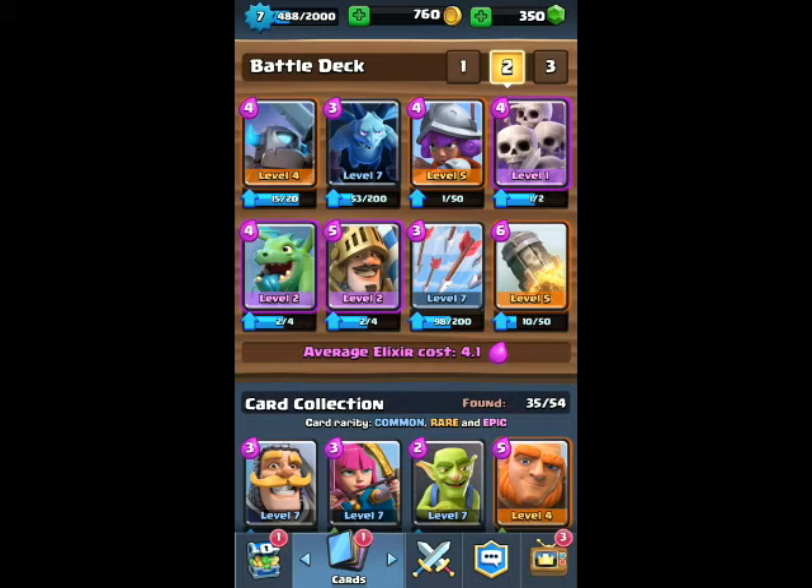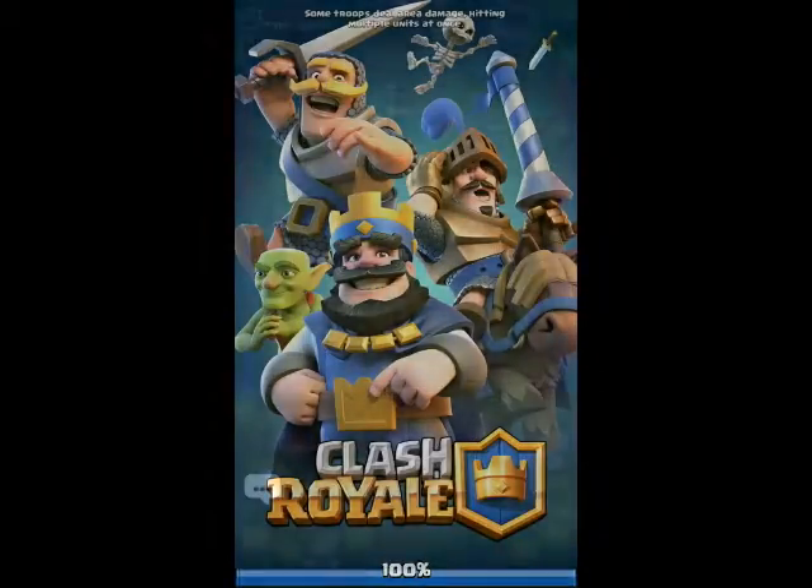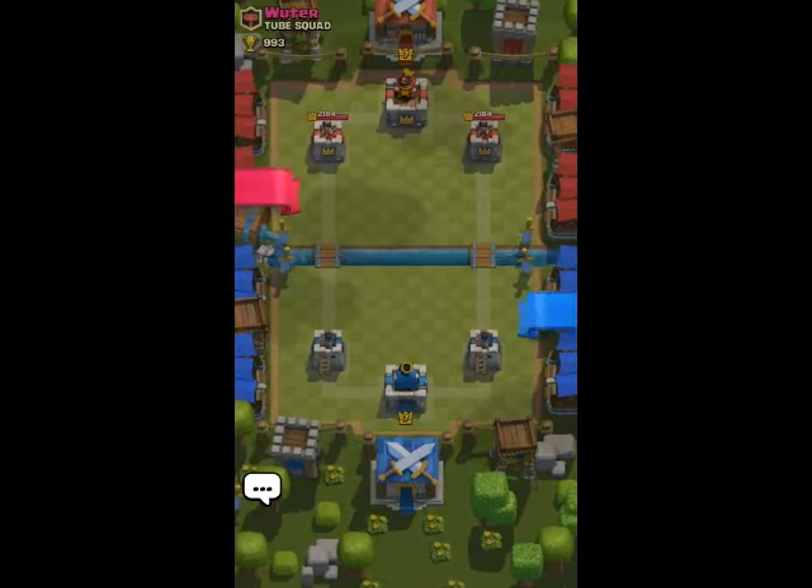The average elixir cost is 4.1, which is good. Let's go into the battle and check it out. I'll show you a sample of how to use these troops.